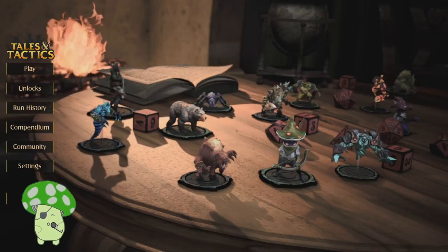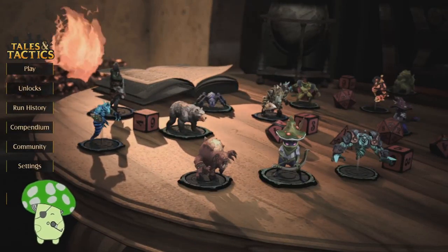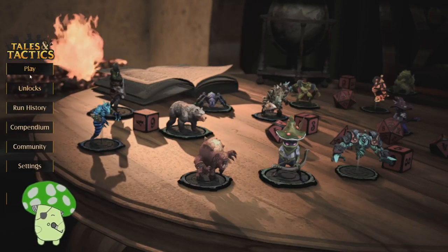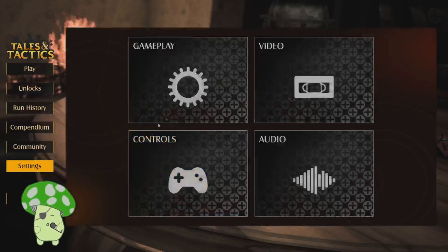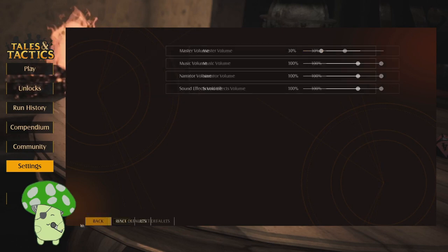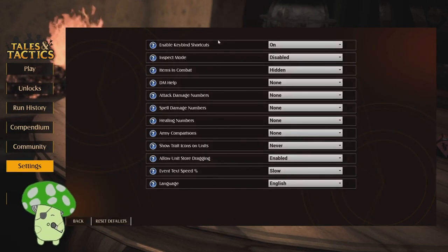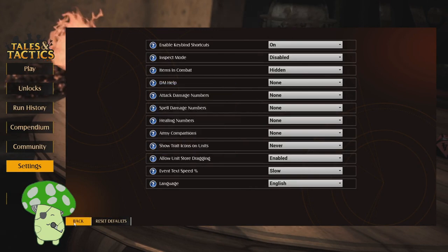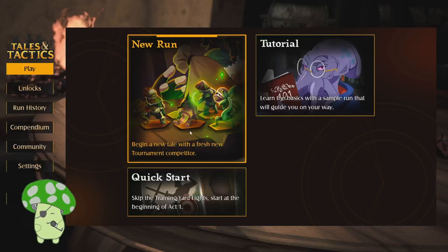Ooh, I like the mushroom person right on the front. This is Tales and Tactics, we're gonna hop right in. Actually, I'm gonna turn down the sound first. There we go. I'll just hop in with defaults.